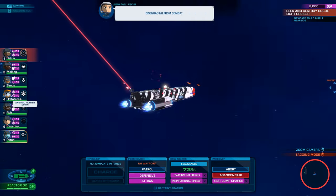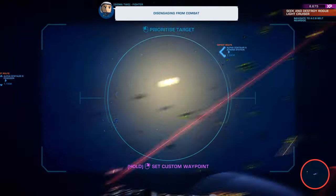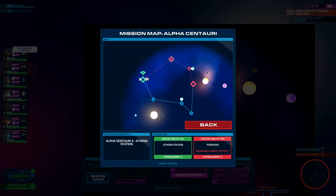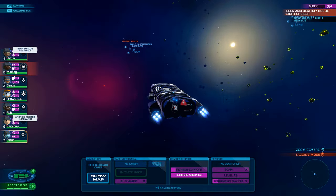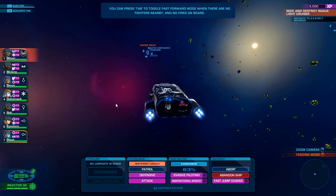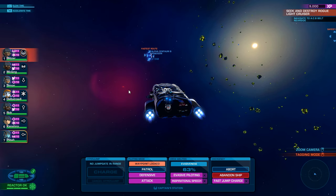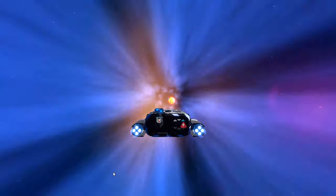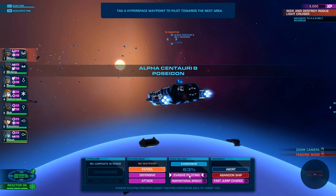Look at those hits from the flak — those are awesome. How can you actually go to a safe route here? You'd have to go all the way back. Athena Station. Performance analysis is going to take a while to reload. Navigate to ACB Belt Nearside to destroy the rogue light cruiser. That credit, XP, and research reward is going to be really, really nice. This was 9,000 XP for the performance analysis — very, very nice. That's one of the most useful skills, I think. Apart from defensive, evasive piloting is also very, very good — very situational, but very good.